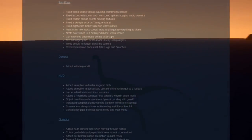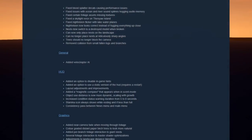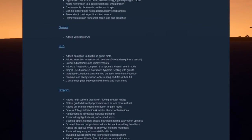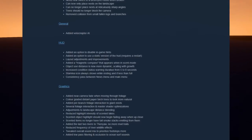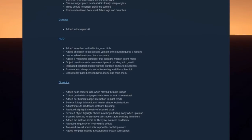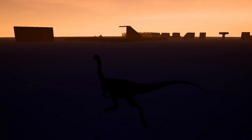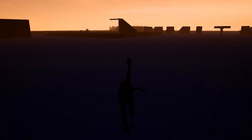Nest now switches to a destroyed model when broken. Trees should no longer block the camera. Removed collision from small fallen logs and branches.